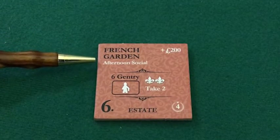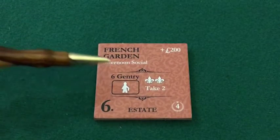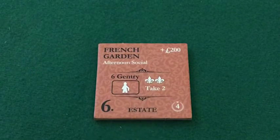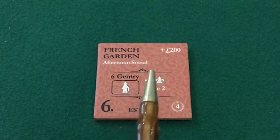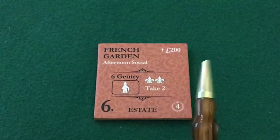Immediately below it in white is the social activity that can be hosted in this location. In the center of the tile we have two brackets, and all improvement tiles will have some variation on those brackets. The left side refers to the requirements; the right side refers to the benefits.